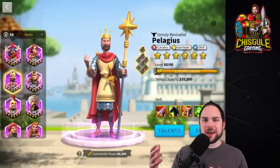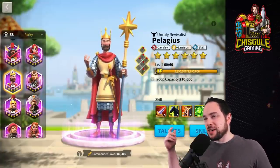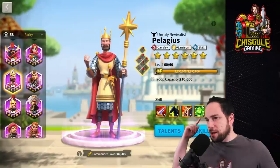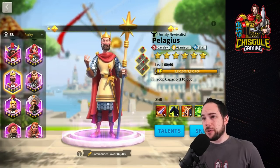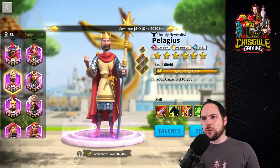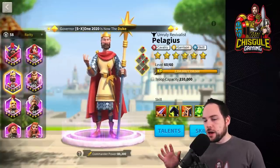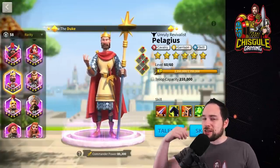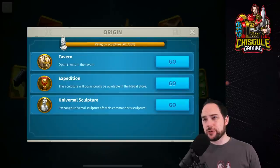When it comes to the order in which you apply skills, my strong recommendation in the early game is to max the first skill, then the second skill, then take him to four stars to unlock the remaining two skills. You'll generally hope those end up in healing rather than garrison, largely because you're rarely going to be defending your city — maybe once or twice ever. Places to get Pelagius's sculptures include Gold Keys, Expedition, Silver Keys, and all the usual places for an epic commander. You can also use universal sculptures.